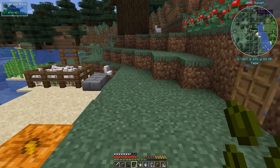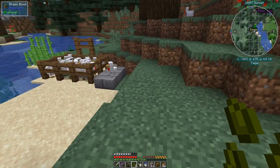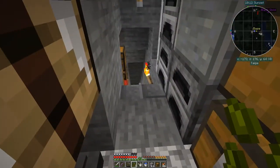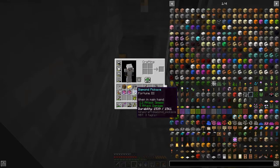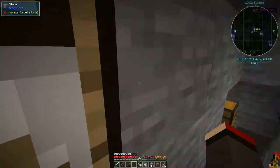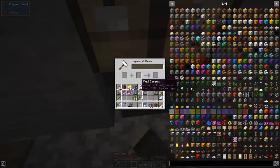We've got enough to get on with our next step. I actually also got fortune three when I was fishing — I got a fortune three book, and I also got a mending book and an efficiency four book from fishing. I think that's probably the best thing to use because I've already got power five on this bow. Fishing is a really good way to get started with this stuff.